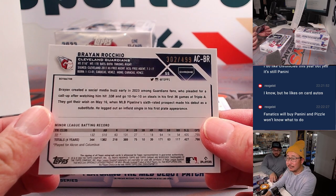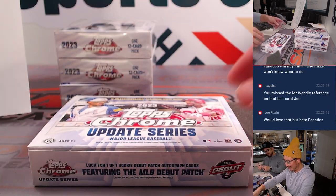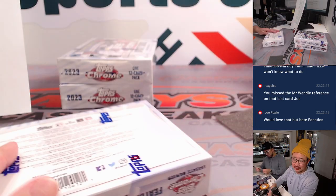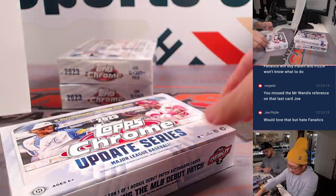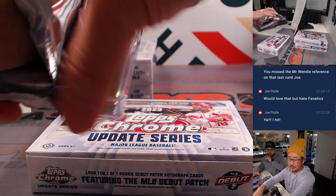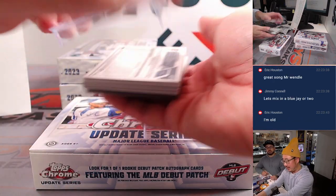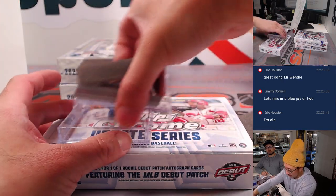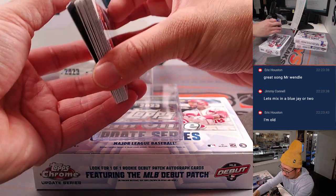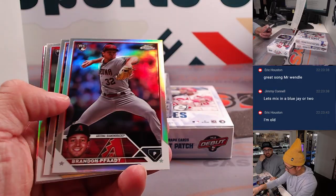Because I know you're going to say it — what team is it? What if I was just mixing it up to throw you off? Cleveland — this is for you and Joe Pizzle. This guy is just expected to replace what Ahmed Rosario was able to do for them for so many years. Eric, you got to do our basketball breaks — if you get like a Wendell Carter Jr. or something like that, I'll be like 'Mr. Wendell.' Let's find a blue bird for Jimmy too.